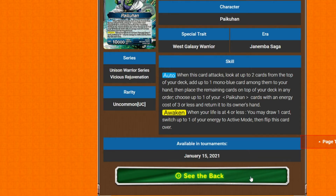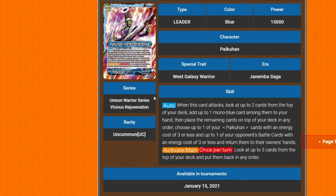His awakening is just your standard one-one flip. On the awakened side, the auto is the same — add up to one mono blue card, place remaining cards on top in any order, choose up to one Pycon with cost three or less. Then additionally, you target one of your opponent's battle cards with cost three or less as well. And activate main once per turn: look at three cards on top of your deck and put them back in any order.